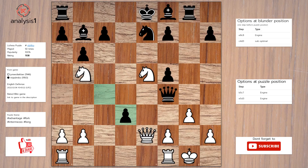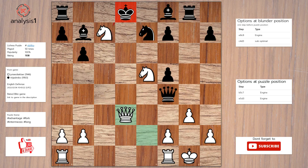The best move in the puzzle position is: knight takes pawn check, king to d8, queen takes pawn check, knight to d5, knight takes knight.